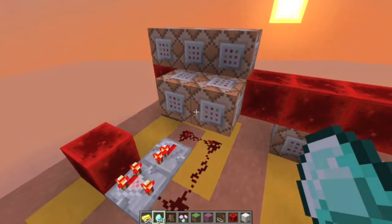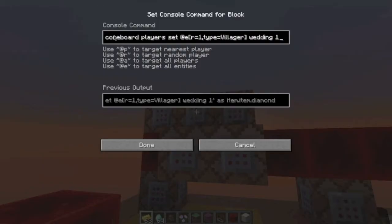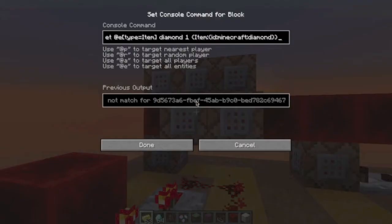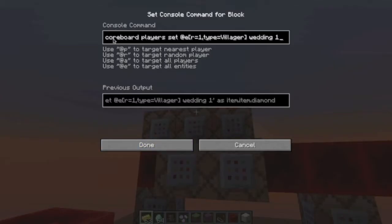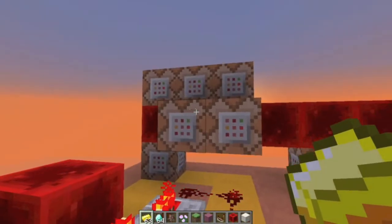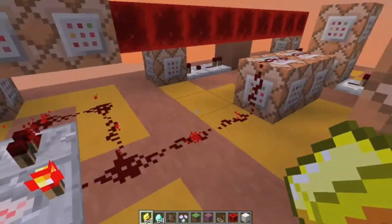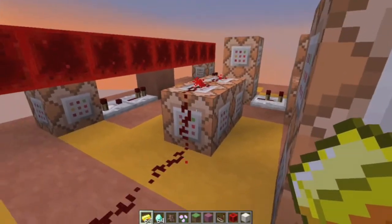This is just so I know that the item is a diamond or golden item, because for some reason you can't really put data tags in execute commands, so I had to do it this way because otherwise it would just match any item. So then these command blocks are executing any item with a score of diamond or gold, minimum of one, and doing another scoreboard command which sets any villager in a radius of one its wedding score to one or two depending on whether it's diamond or gold. This comparator clock is activating two command blocks which play a particle command at any entity with a wedding score of one or two — just different particles for the score they have.